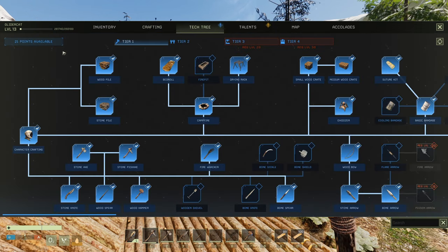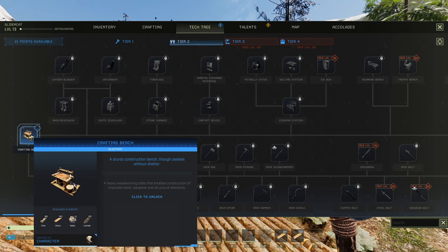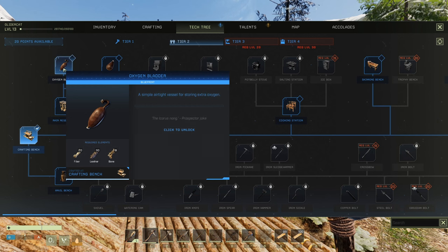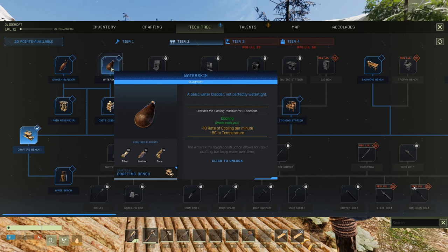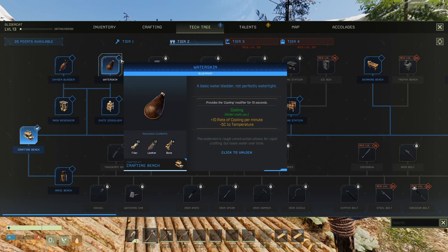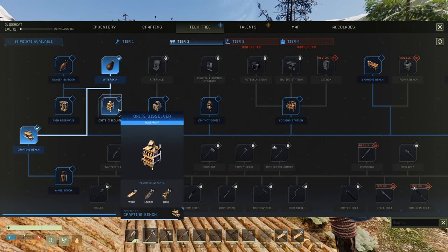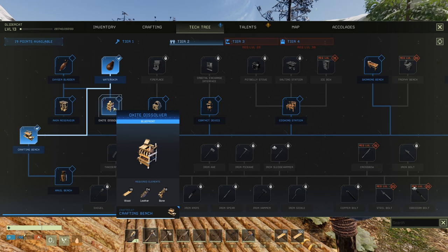We've got 21 points available and we now have access to tier two. Looks like we're forced to do the crafting bench, and that's fine — that's something we probably want. What else do we have? Oxygen bladder, water skin — I kind of like the idea of the water skin. We can take water with us. Water skins: rough construction, allows for rapid crafting, but it does lose water over time.